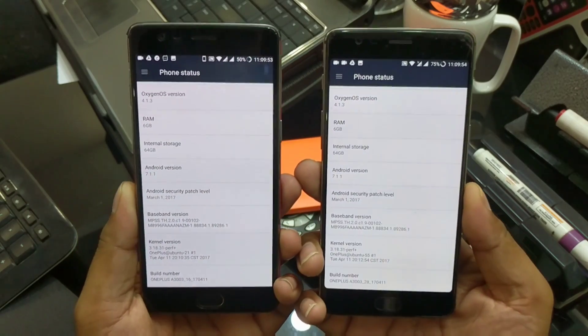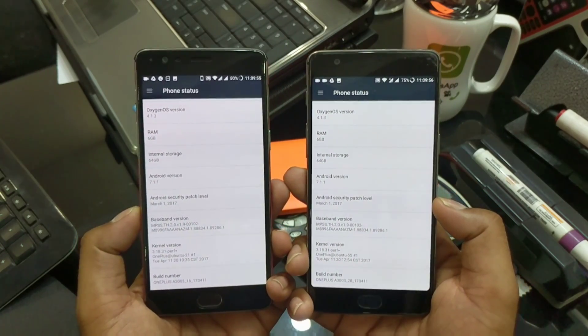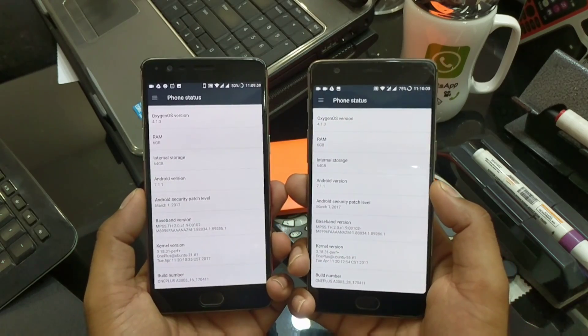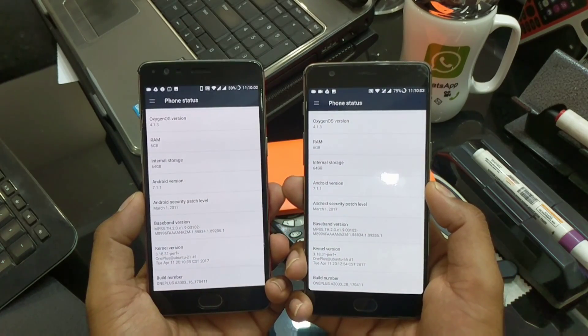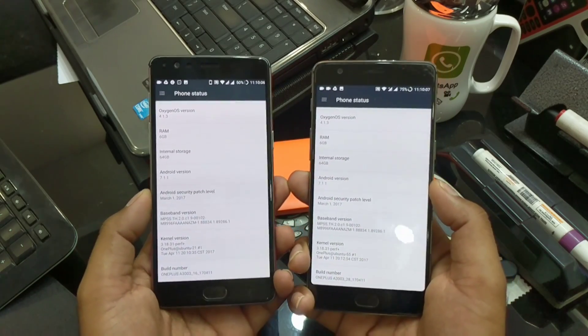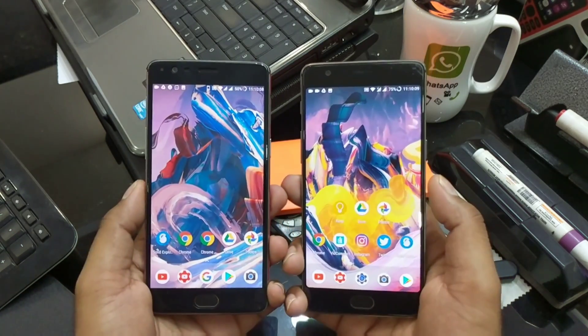First off, you can see the security patch is still March 1 - it has not changed. And we still have not got Android 7.1.2. It's been more than a month since 7.1.2 came out, so it looks like the company is doing some internal testing and fixes.